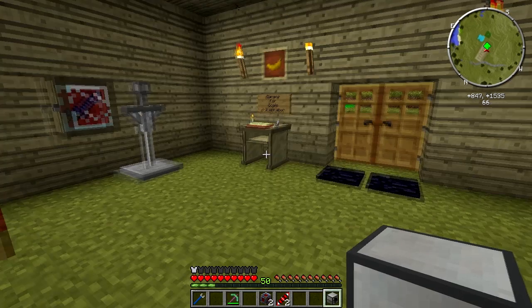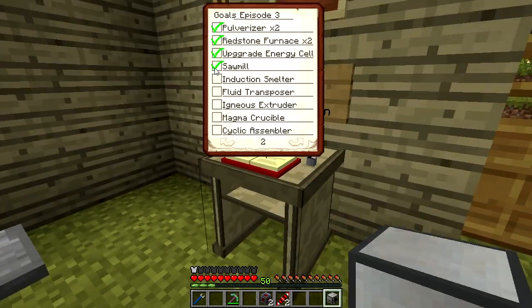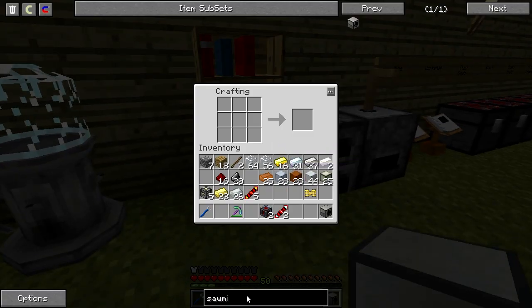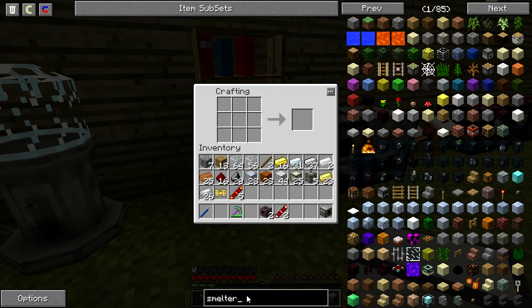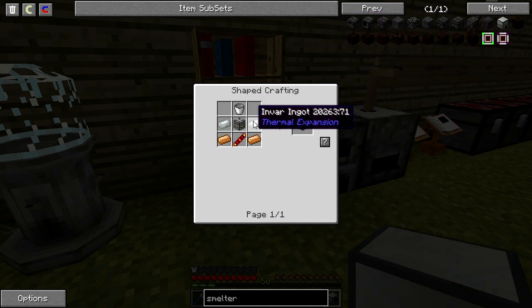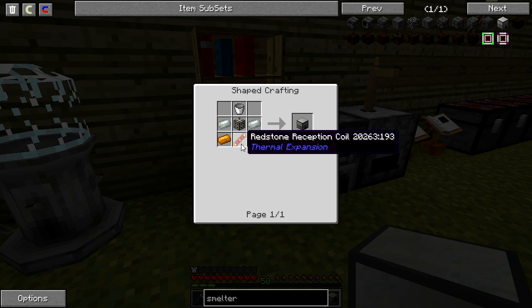Induction smelter, fluid transposer, igneous extruder. I hear that the smelter is the big deal item we're going to get out of this. We need a bucket, invar, copper — there we go. Let's make a bucket — that makes it so much easier. Induction smelter done.